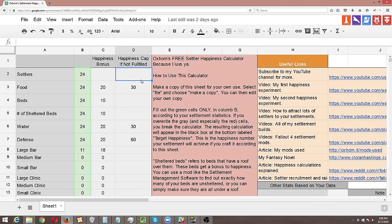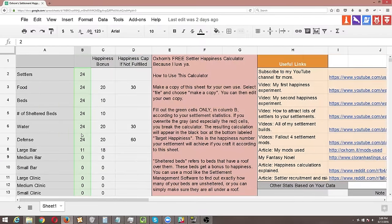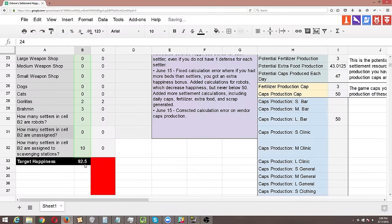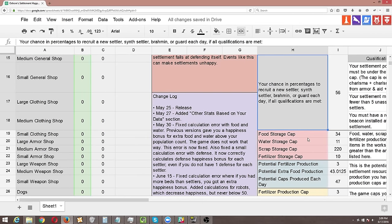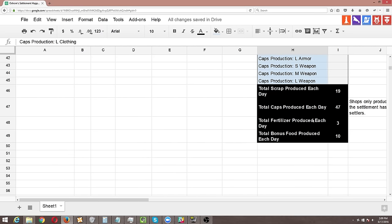This is my settlement happiness calculator. I created this free tool for you all to use, and with this calculator you can calculate your own settlement's happiness and resource production. This is free for anyone to use. I created this using results from my own video experiments and from data that had been decompiled from the Fallout 4 game by other gamers. All of that data is available online — I link to it in this document. The way this works is these green cells right here can be filled out by you, and you can put in any numbers you want. So let's say I had 24 settlers but I only had 15 beds — our happiness would be down to 92.5. I recently updated this calculator over here in column H, which gives you all sorts of good information including the caps produced per store with all of the subtotals.